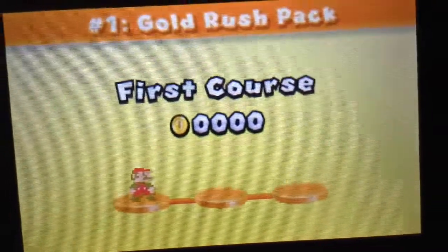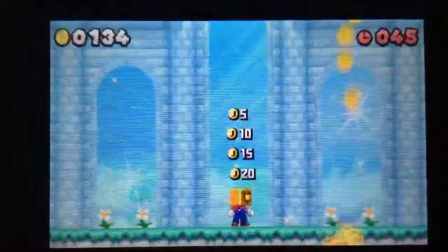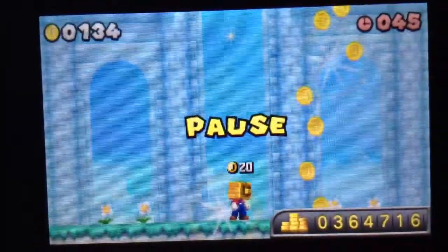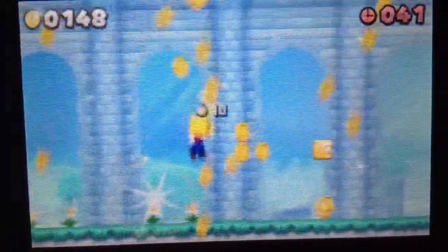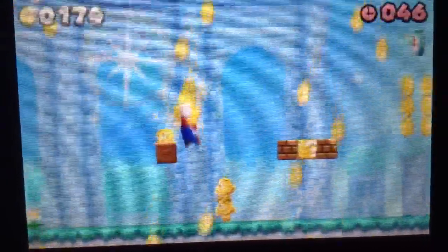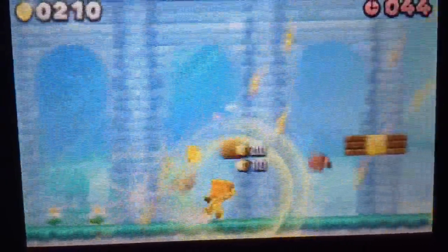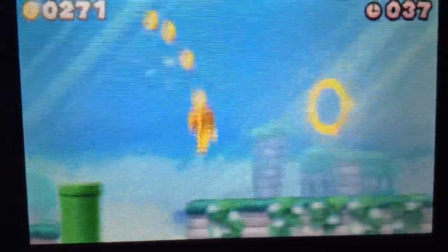It's the first part at the beginning. What you're going to want to do is ground pound, then ground pound again, because you'll most likely hit them Goombas. If you're fast enough, you can get twice as much for that kill. Twice as much.